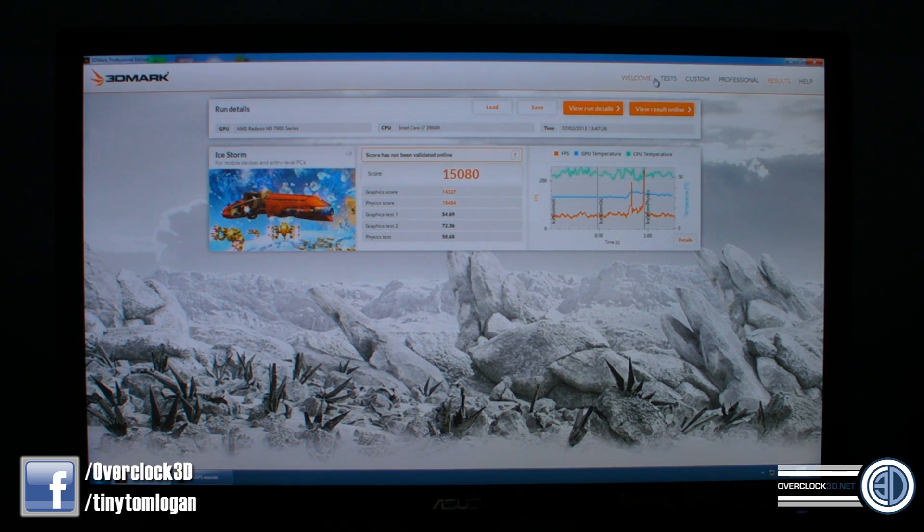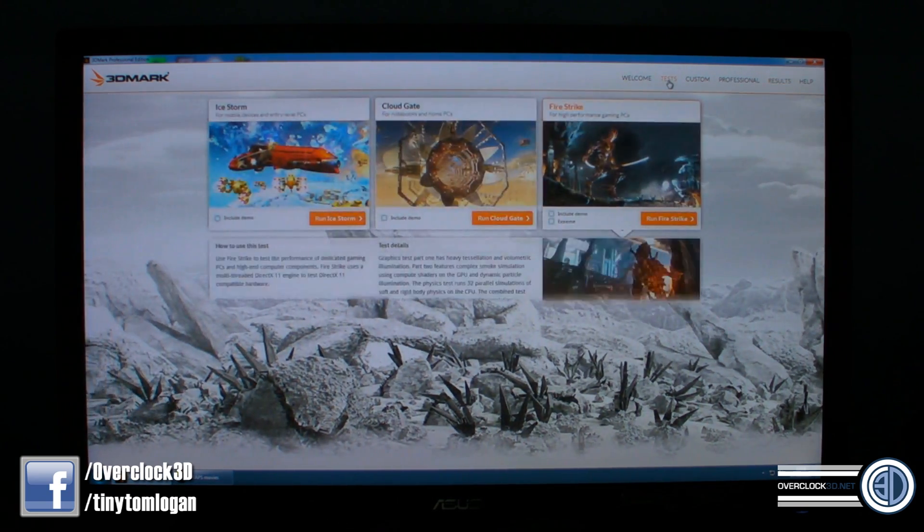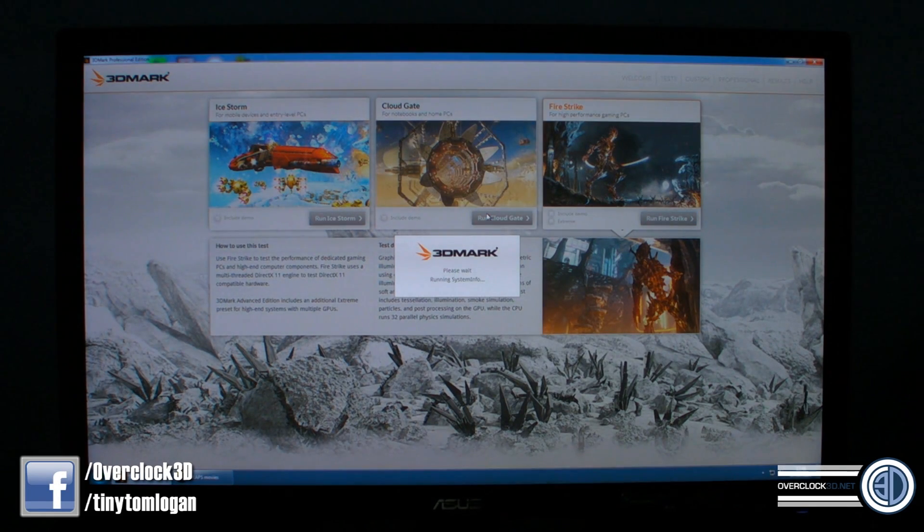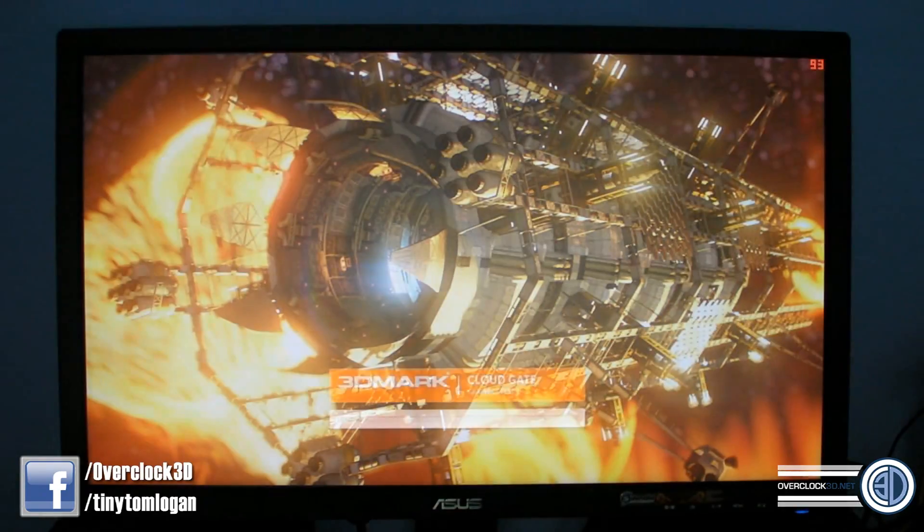What we'll do now is click back up here, go to test, and run the Cloud Gate demo. I need to make sure I press F9 again as soon as it comes up, and I will cut in with the video.